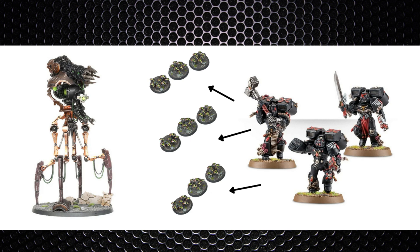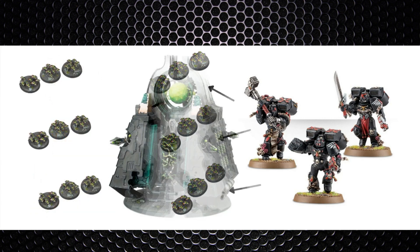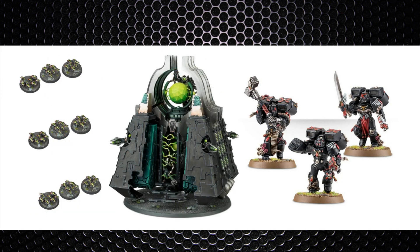Screen off your deployment zone with things you don't mind being in combat to deny that 9-inch bubble from front to back. If you want to be a bit more crafty, you can set a trap — leave a certain spot where you're happy for jump packers to land, maybe somewhere with not much terrain but away from your blast weapons and other ranged units.